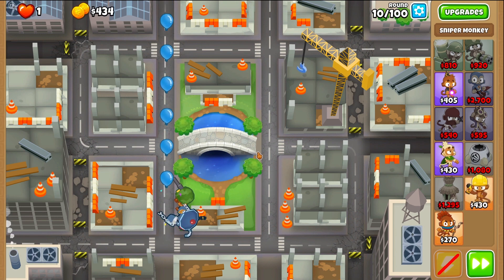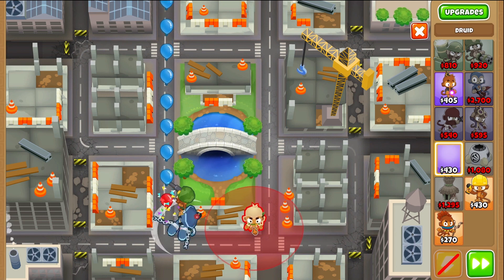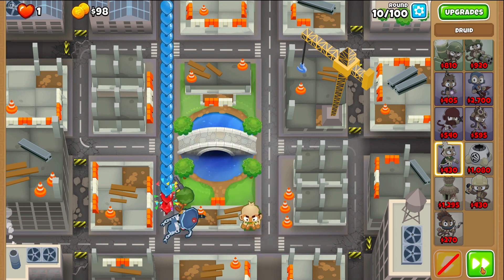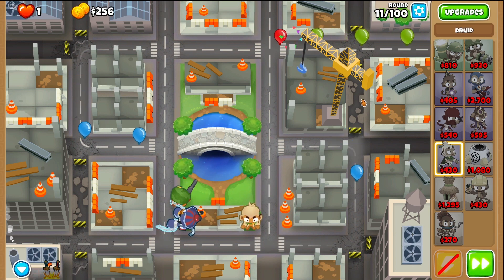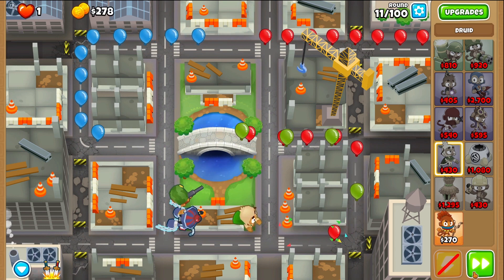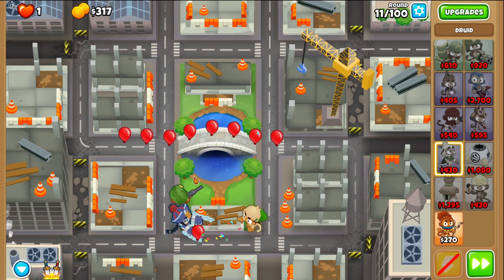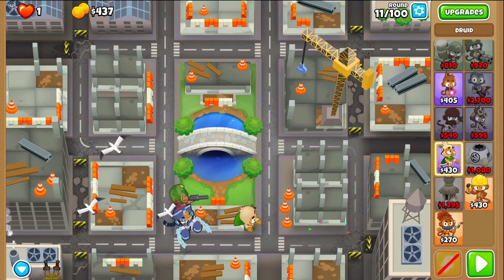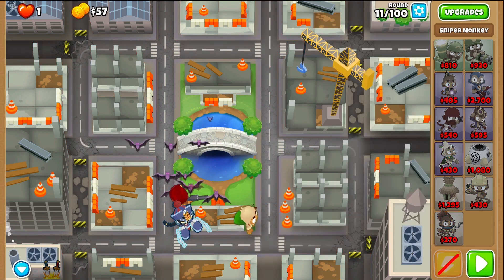The beginning rounds might look a little scary. Round 10, we're going to take a druid, place it right at this corner here. Round 15 is especially intimidating. Then on round 11, we'll go to the sniper and give it Full Metal Jacket.